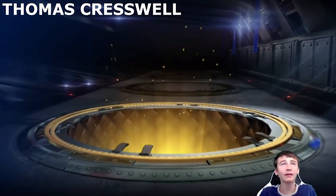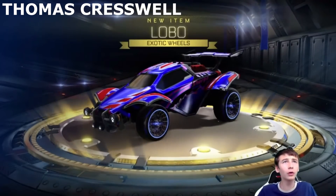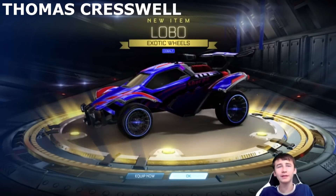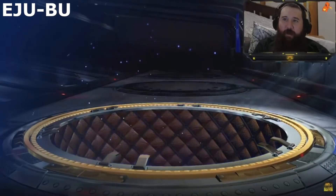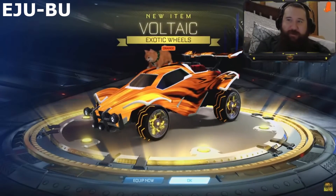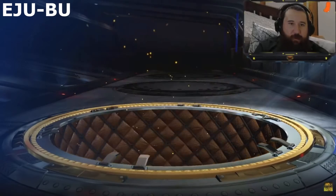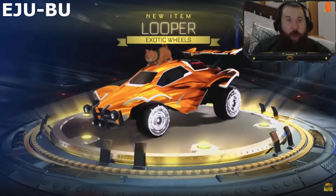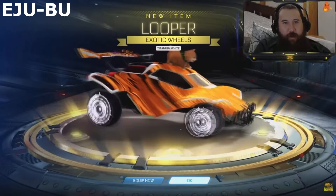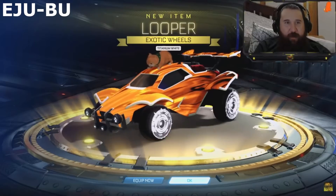Come on, one black market or exotic — something like that. An exotic start off — Cobalt Lobos! What a way to start it off. Cobalt Lobos look pretty sick. Back-to-back exotics! A pair of orange Vaults — nice, let's go. We just got a pair of back-to-back exotics. Another pair of Titanium White Loopers — what the hell? We're having really good exotic painted luck today though.